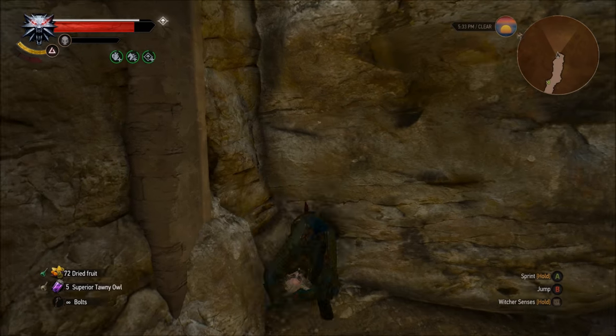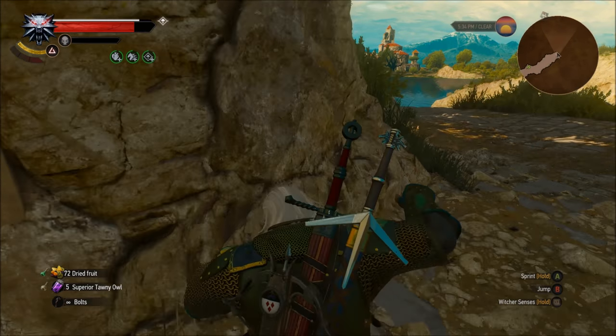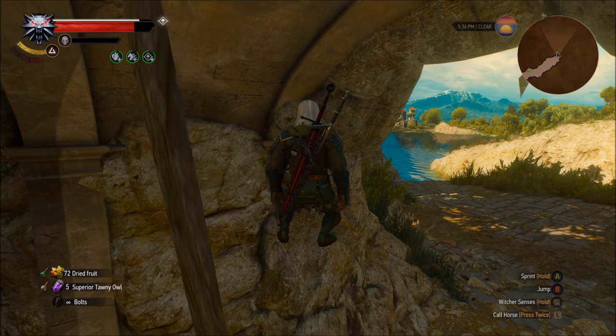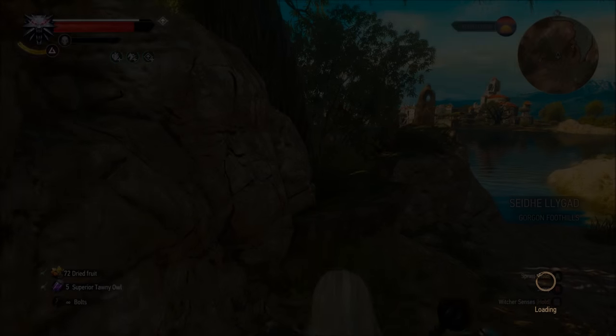What you have to do now is awkwardly jump against this corner until you clip inside of the stone slab. Once you're inside, all you have to do is jump around a bit until you get as high as possible. Once you make it high enough, all you have to do is save and reload your game, and if all goes well, you should spawn outside.